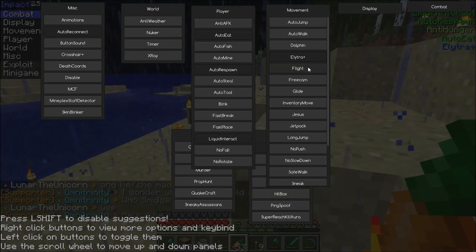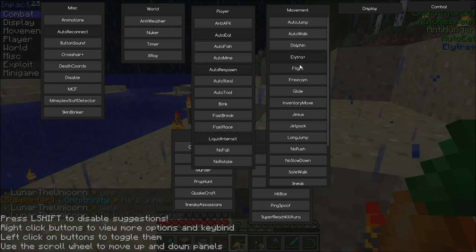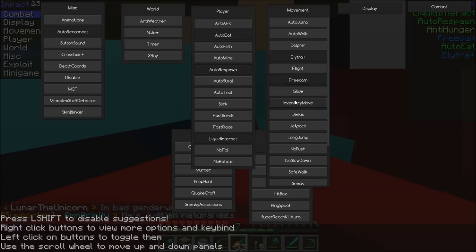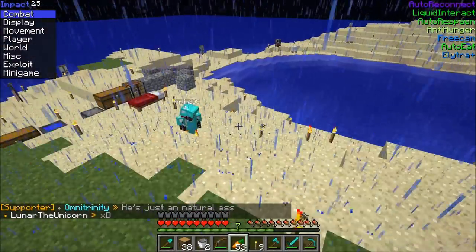The elytra is for flight. You don't want to use that on a public server — if someone sees you they could report you and you could get in trouble. Free cam — you leave your character alone at that point.